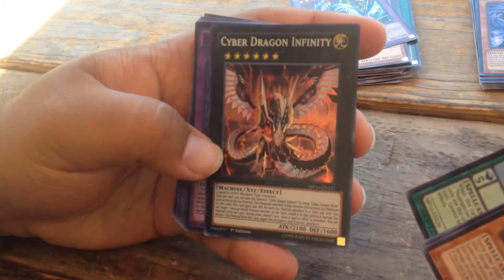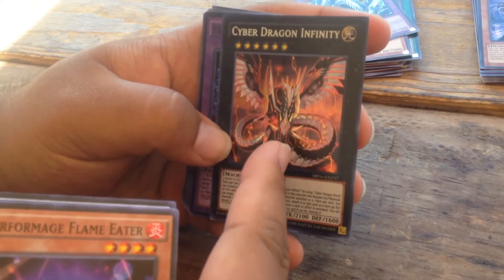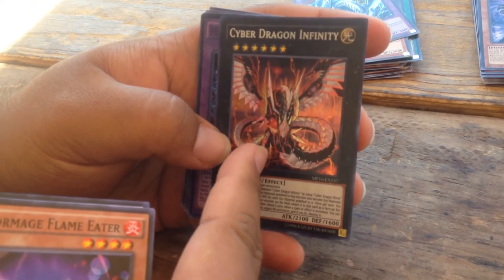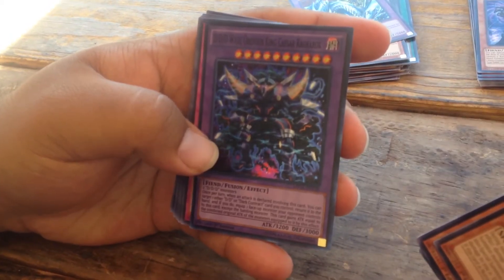Majspector Bavuku, Cyber Dragon Infinity. I always pull this. Every time I buy packs or buy a tin set, I always pull it. This is my fifth Infinity. And D.D. Wave of Living King, Caesar Ragnarok.